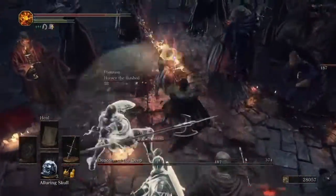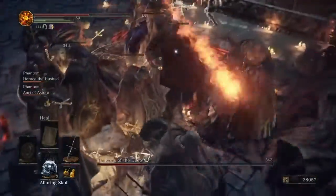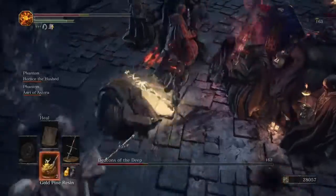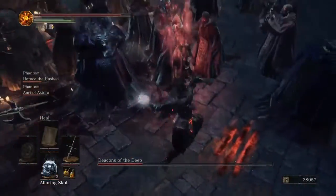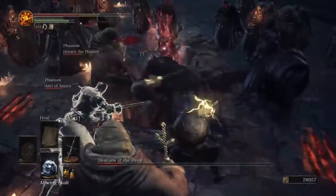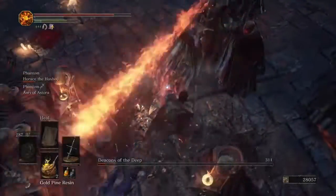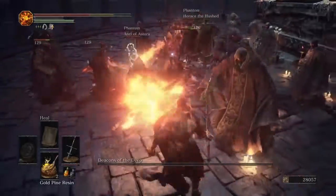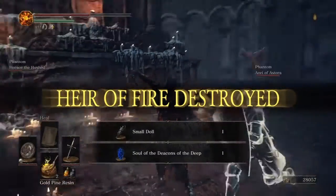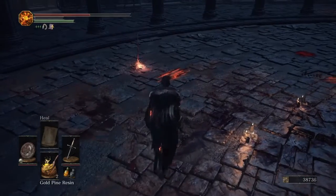After they get to 50% health, this guy will spawn in with all of his deacon buddies. You just want to focus on him and not anyone else — get in all that damage, since these guys will heal him and that's a big problem. I believe this is one of the main healing bosses in this game. Just throw your luring skulls — this fight should be pretty easy. Apparently I don't deal enough damage to kill the full-blown boss even though I did a full charge heavy attack.